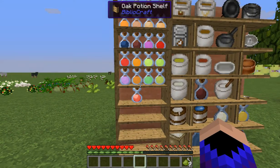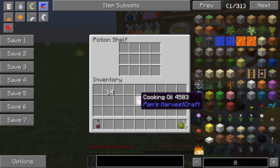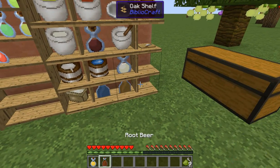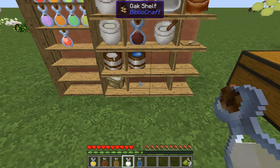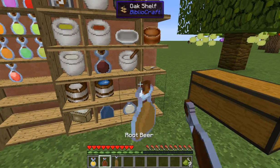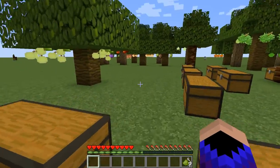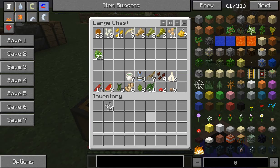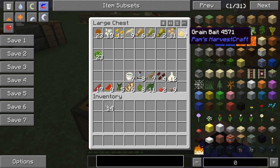Unfortunately, you cannot put vinegar on a potion shelf, and you can't put cooking oil either. You also can't put lemonade, root beer, ginger ale, coconut milk, or bubbly water - they will not go on the shelf. Maybe it's the bottle design, I don't know. These things here, which I forgot to mention, all give you the grain bait.